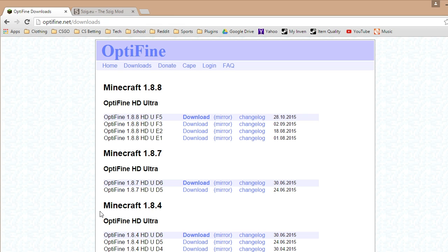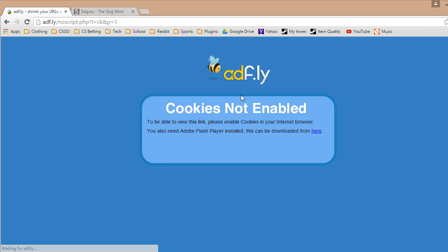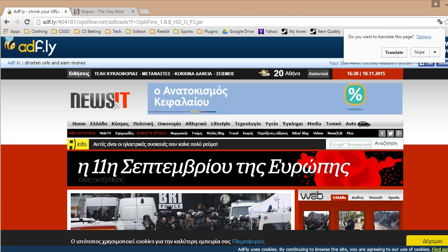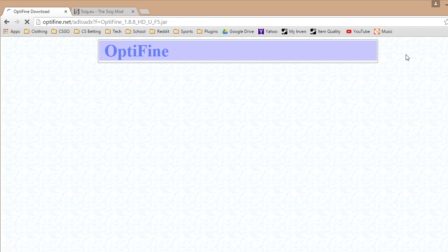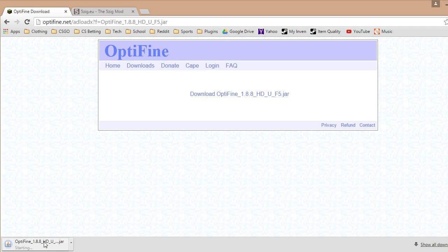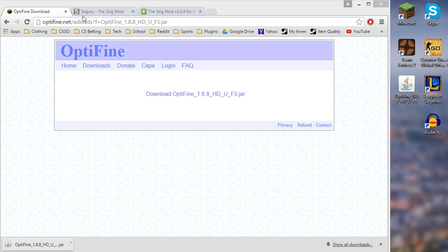First, what you want to do is open up optifine.net/downloads and download the latest version of OptiFine. You're going to wait for AdFly to do its thing, then skip the ad once the 5 seconds are up. Click the link right here and it's going to start downloading. Once it's done, drag it down onto your desktop.